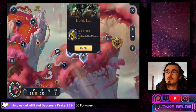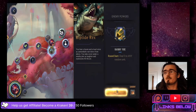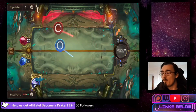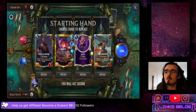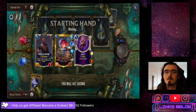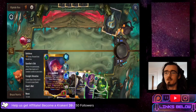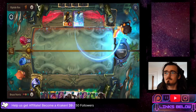Up next we have Riptide Rex with the Raining Fire power - on round start they deal 2 to any random units. We are going to replace the Prefect and keep the rest of our hand. I think this is okay for us. I could have replaced Annie since I keep forgetting about Farsight - that sucks.